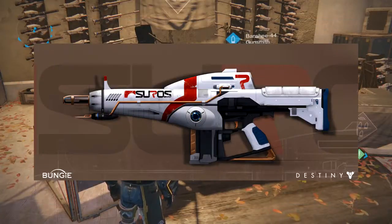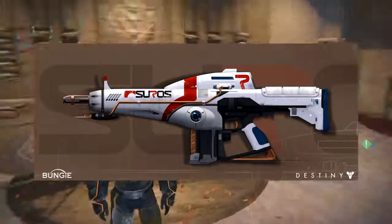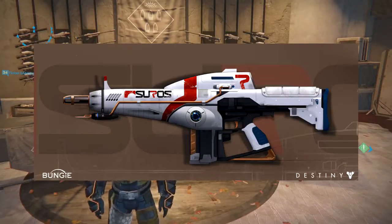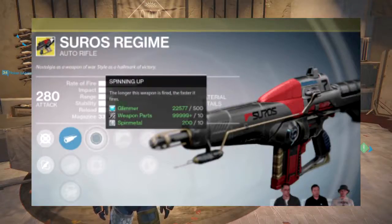Then we have the Suros Regime — the gun that started it all. This is one of my favorite guns ever, until they did the auto rifle nerf. It was all I would use in Iron Banner and PvP, and I was sad when they dropped it down and it wasn't very useful. Thankfully with the 2.0 patch they're going to make it a lot more useful, and we all know there's a year two version of the Suros that showed on the Bungie reveal stream a couple weeks ago.